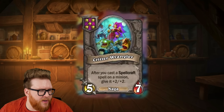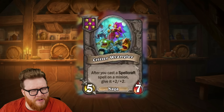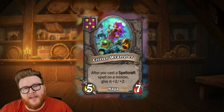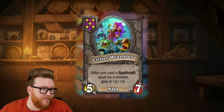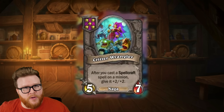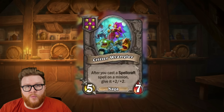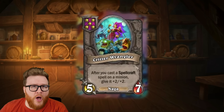Next up, here's the Critter Wrangler, a new tier five Naga — a 5/7. It reads: after you cast a Spellcraft spell on a minion, give it +2/+2. So here we have a way to scale things up faster and convert stats to permanent stats. Because although the Spellcraft itself won't be a permanent effect, any buff you might apply — this +2/+2 — will. And with a guy that's like doubling or tripling stats, you can see how quickly this all starts to build up into some really gigantic minions. It's nice to have a way to convert these things into long-term stats, because sometimes the short-term one-turn buff will be enough to keep you up in the mid-game for tempo, but it doesn't hold long enough into the late game.